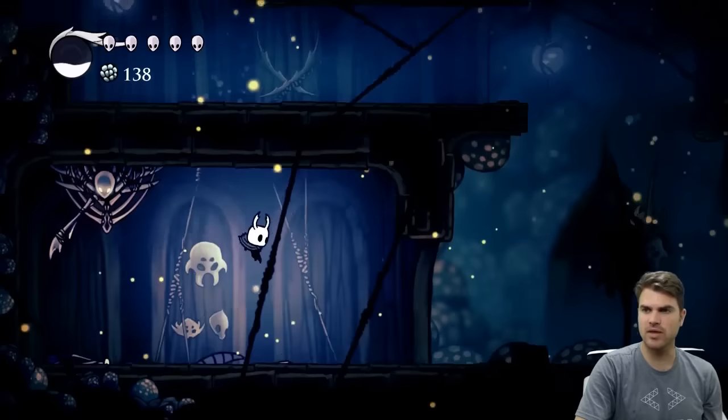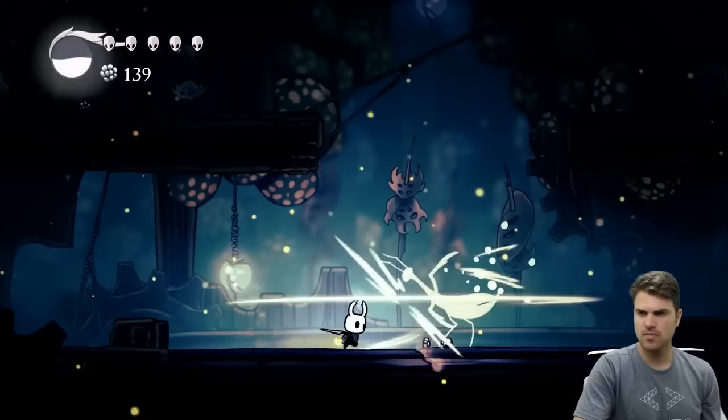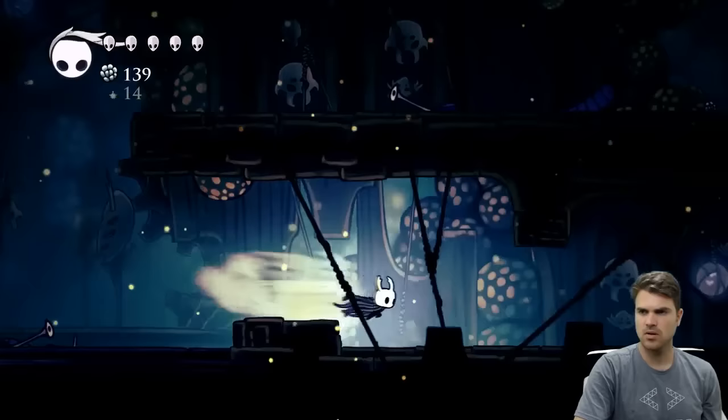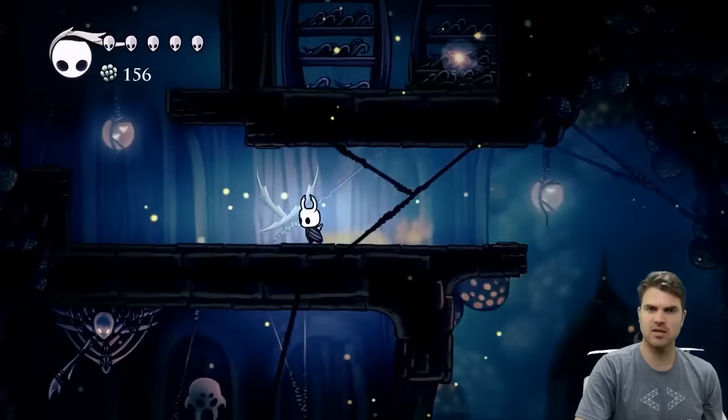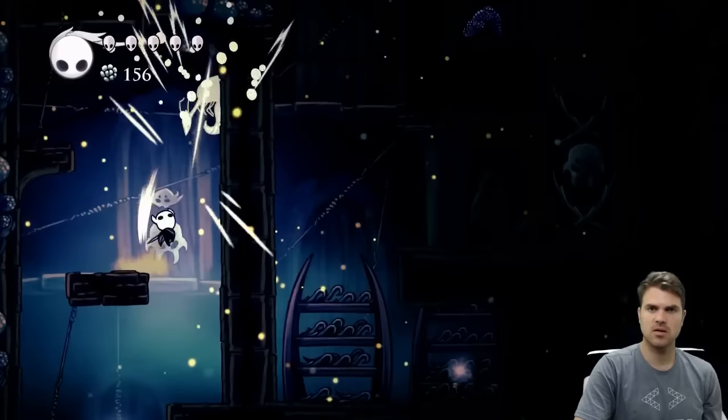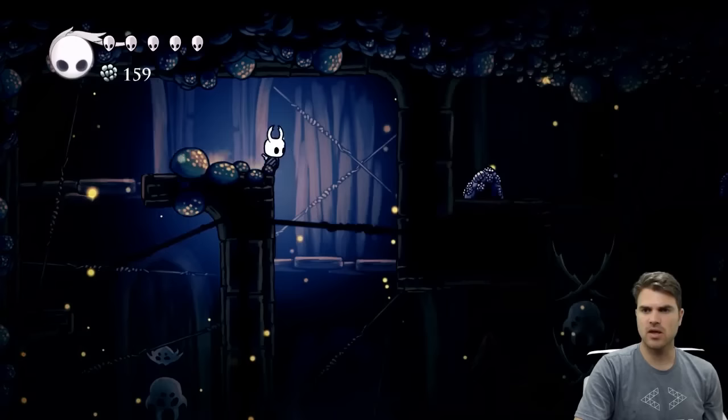So that just opened up a door right there - we need to come back around to get into that door. This is where that dash ability really comes in handy. Three hits for those guys and right here.